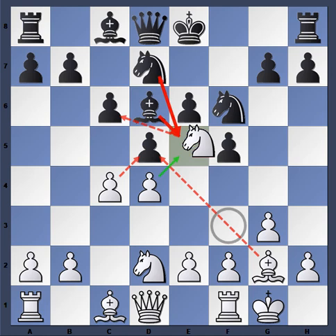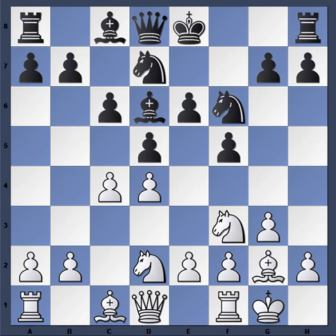Another idea is attacking where we are strong — occupation of the e5 and c5 squares, and a general advance on the queenside. We already have a space advantage there, so if we can continue to advance on the queenside, take more space from black, and restrict his pieces, that would be good.